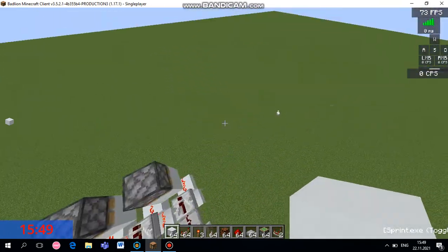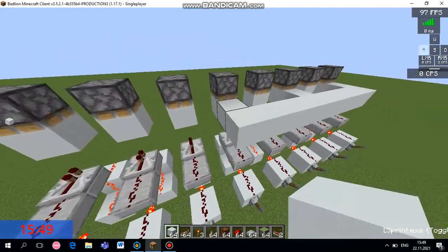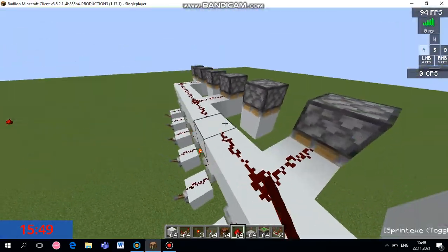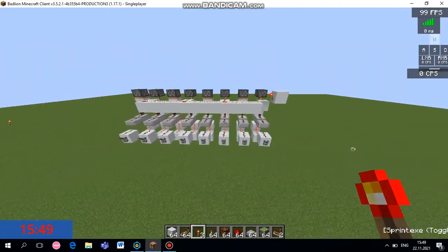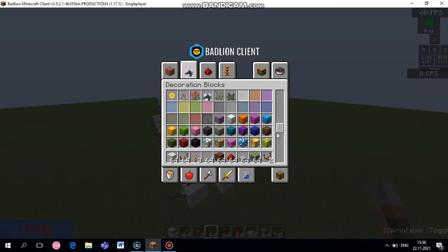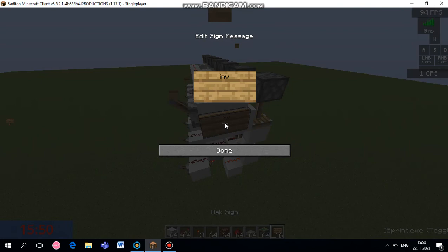Now we need a way to invert our inputs. Let's start with B — you start right here and I just keep every piston here. It's gonna be a little bit weird, but only for the first time. So just to boost signal strength, I'm gonna do like that. I'm also gonna label that. Where's the sign? We need to find the sign right here. I already had it in my inventory so I just lost my time — so, invert. Actually, I'm gonna put it here. Invert.